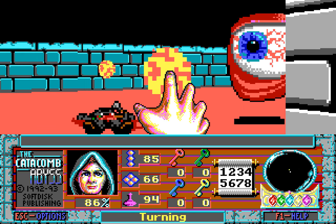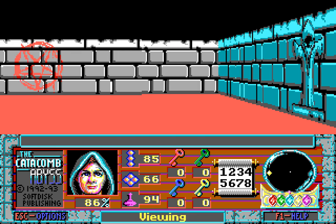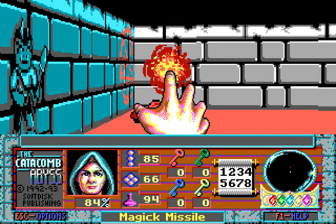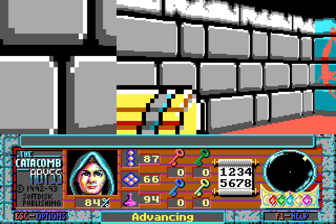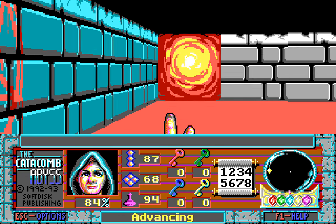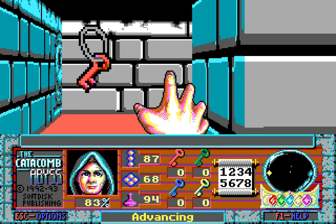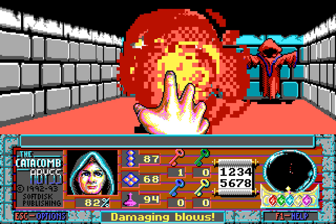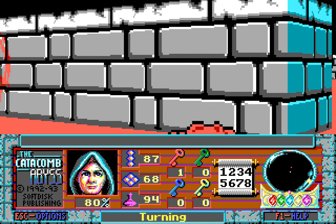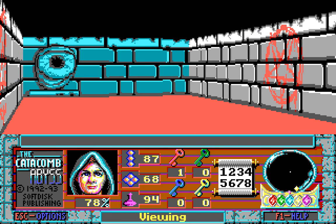It would seem these are the only enemies of this level, but trust me, those eye monsters aren't nasty enough as it is. There's a single wizard being very, very sneaky — or there was. Let's grab some more power-ups. Nothing there, nothing there, nothing there... something there, including one of these eye monsters that I have no idea the names of, and a wizard, and a key. We need to explore around pretty carefully. There's an enemy behind us we somehow managed to miss.